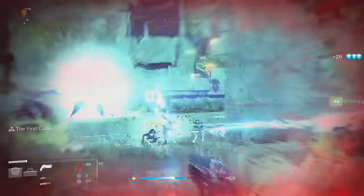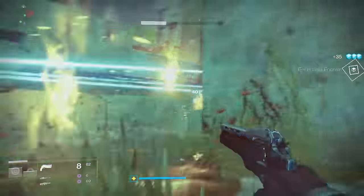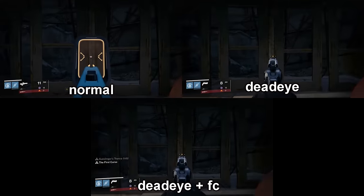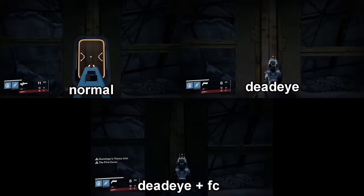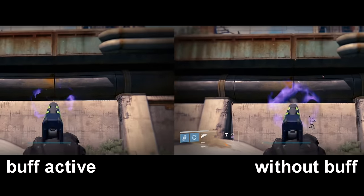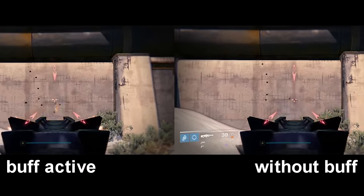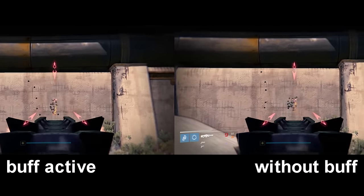That is an impressive amount of potential damage for a primary weapon. As far as the increase to movement speed, it's completely unnoticeable from Deadeye — look at this comparison. With and without the perk active are pretty much exactly the same time, even measured down to the frames. I've also seen a lot of people in the community talking about how this perk will apply to the other weapons you have equipped. I decided to go out and test this, and the results don't really show it. I tested with a sniper, sidearm, and my machine gun, and none of these weapons appeared to have an increase in their stability. This leads me to believe that the perk does indeed only work on the First Curse, and only stays active on your buff bar to denote this.